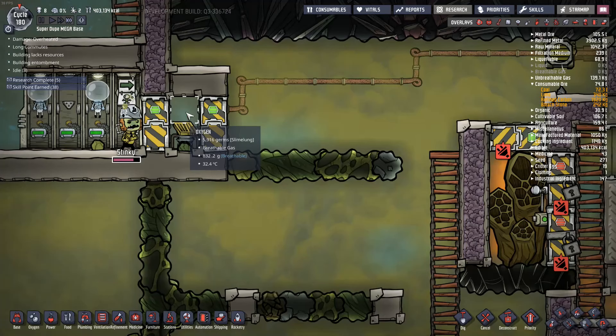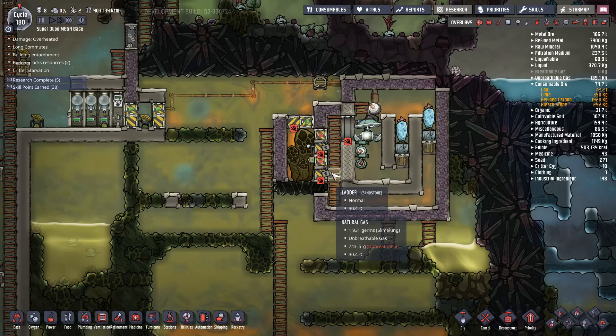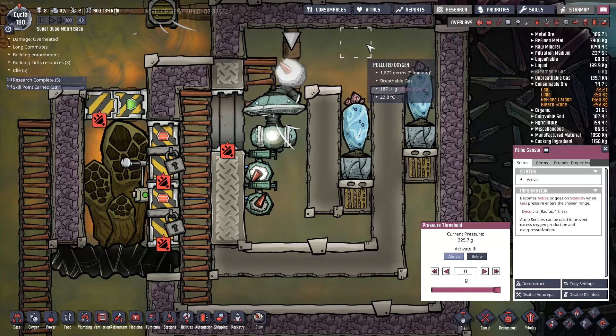Now that I have some extra power let's go ahead and run this gas pump to get all of that stuff out of there. You can see how well this little deodorizer keeps all of that polluted oxygen from flowing through. I think I should have put that pump a little bit higher — had I put it right here it would have been perfect, but it shouldn't really hurt anything.